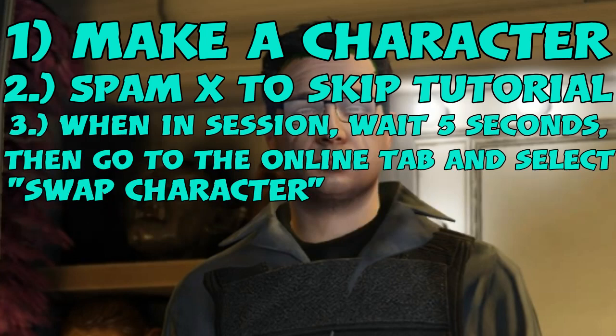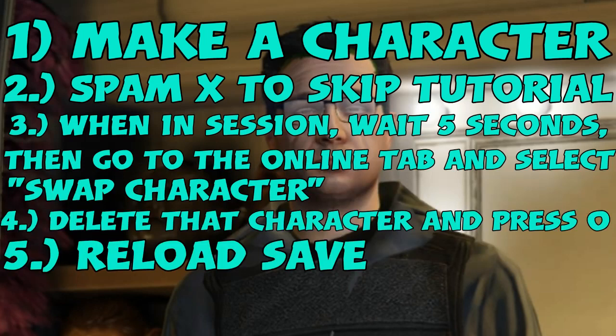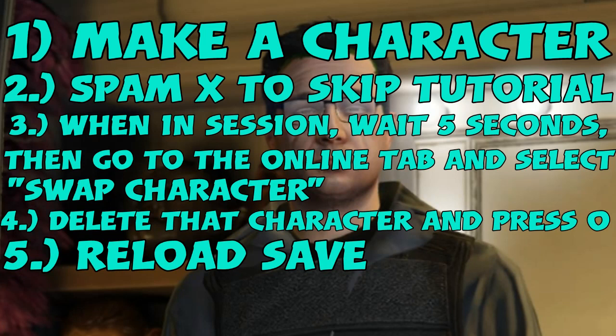From there, wait about five seconds and then go to the online tab. Go to Choose Character. When you load back into the Choose Character selection screen, delete your character. So basically: from story mode you go into online, you make a character, then you go into the session, spam X to skip the tutorial — because if you start the tutorial that screws everything up. Once you're in a session with your newly created character, wait five seconds, go to the online tab in the pause menu, go to Choose Character, wait for it to load you in, delete the character, and then press Circle to go back to story mode.